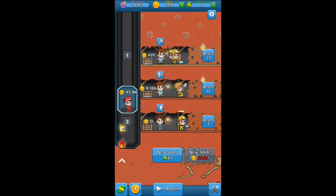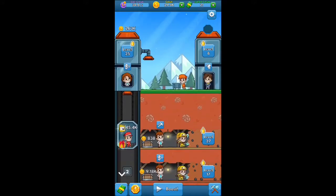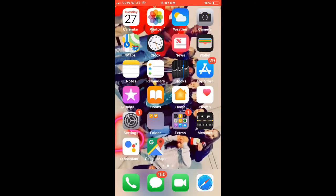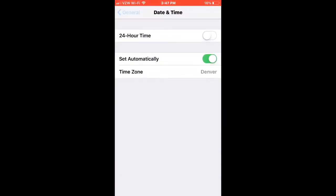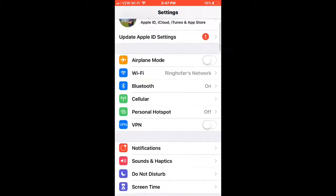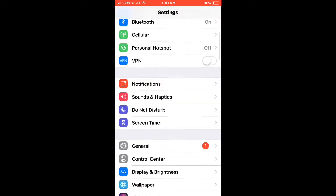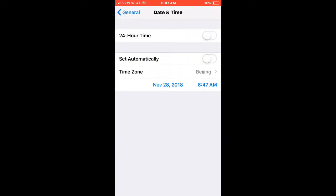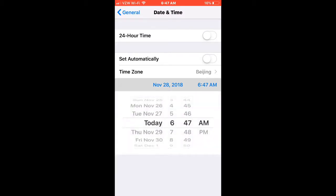Let's show you guys how to do this. So first you want to exit Idle Miner, just press your home button. Then go over to settings — your settings should look like this right here. Then go down to General, then go to Date and Time, and then turn off Set Automatically. And then click on your date.